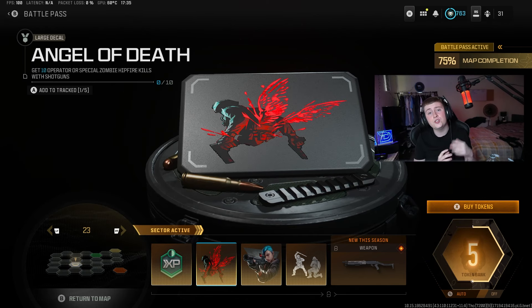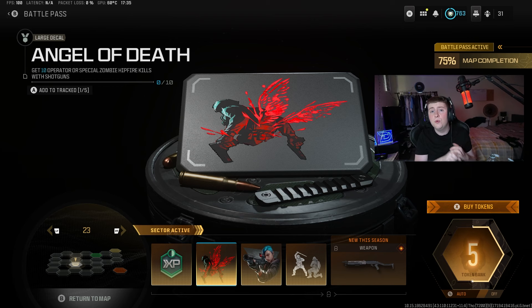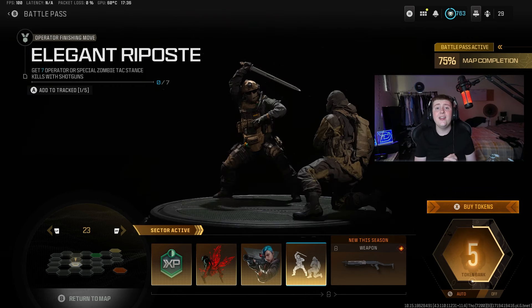For the second challenge, you need to get 10 operator or special zombie hipfire kills with shotguns. Once again, very easy. Put a shotgun on your class, go into Free For All on Shipment or any small maps, and these hipfire kills should be very easy to get.